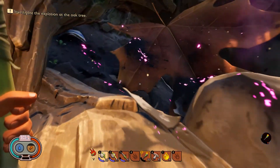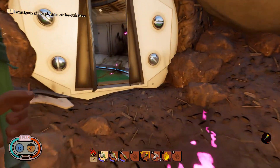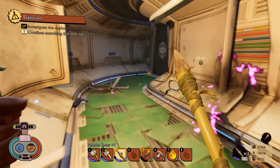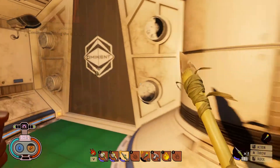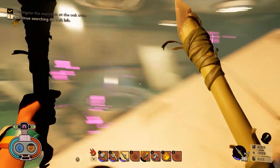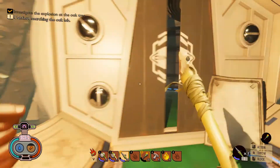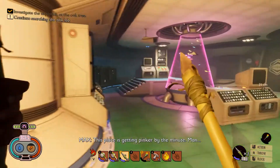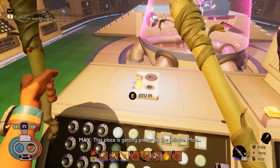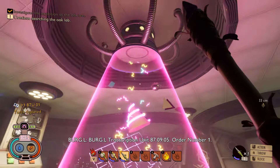Let's see what happened here. Please, nothing hostile in here — I have my weapon out. What the — wow! This place is getting pinker by the minute. What's this? 'Burgle Transcription Unit 87.9.5, Order Number One.'